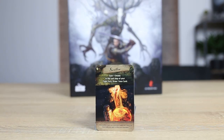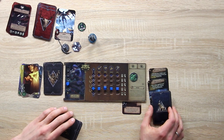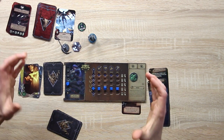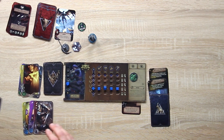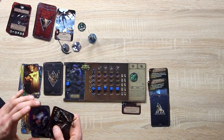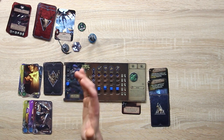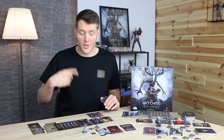Now is my third turn and I'll begin by drinking a Swallow potion, which gives me one shield. I will draw one less card in the last step of this turn as a result. Because I have an alchemy level of two I could drink two potions during the whole fight. Now I will create a stronger combo I've been preparing for, which allows me to inflict five damage, slow the enemy down, and block an attack with Quen. I use offensive art, then open up to attack with a strong rending blow.